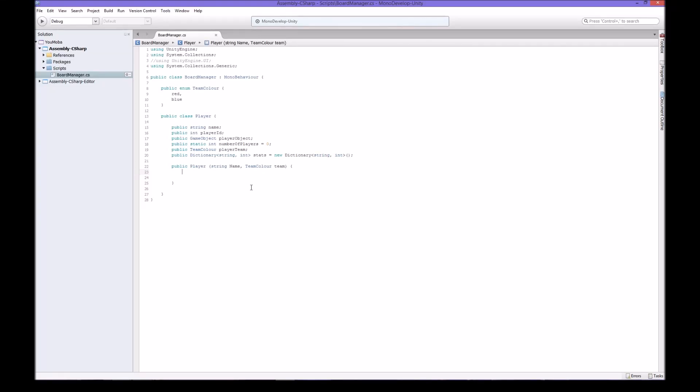So let's continue. We need to have a name, and this is going to be our name equal to name. You might look at this and wonder why - I'll explain why in a second. Your player ID is equal to number of players, just to save an extra requirement. Then player team - we had player team - and then we add number of players plus plus.